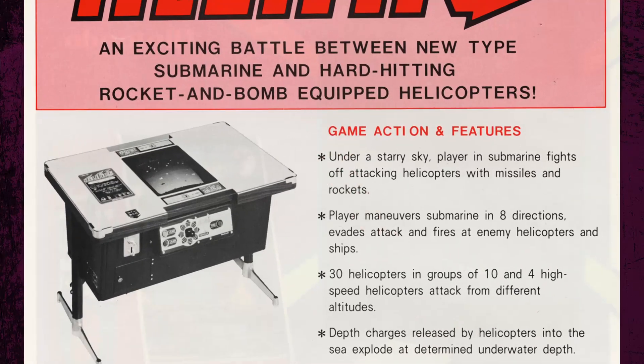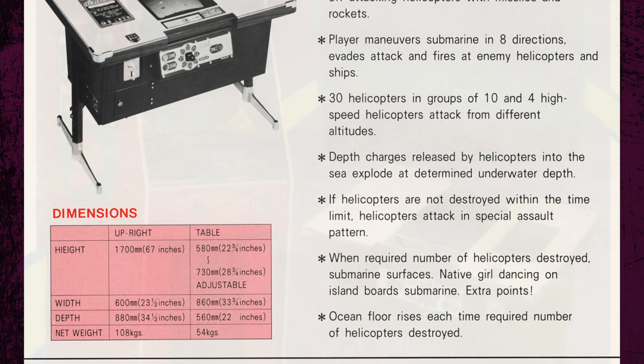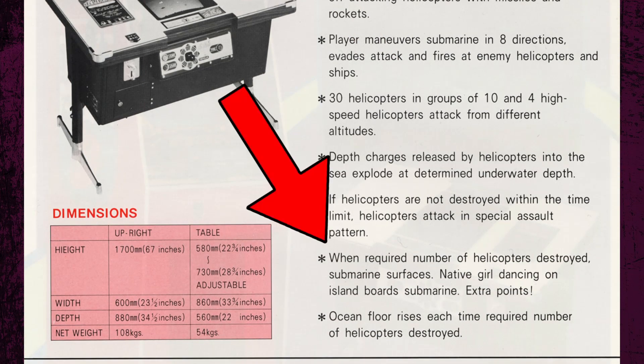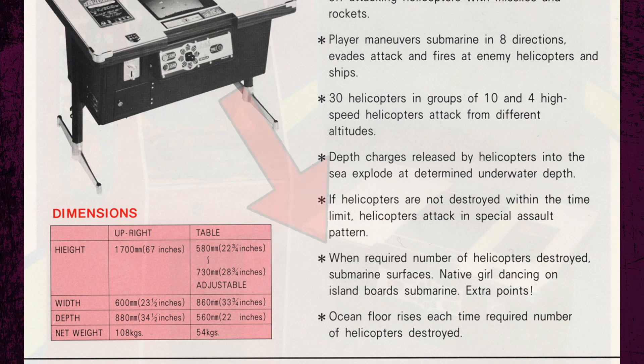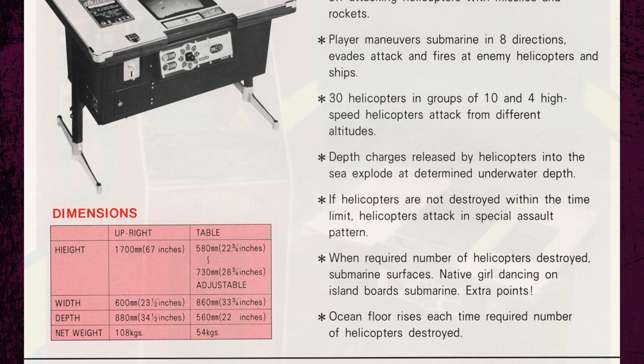The flyer for this game boasts an exciting battle between a new-type submarine and hard-hitting rocket-and-bomb-equipped helicopters. It also gives us a clue on what the goal for this game should be: when the required number of helicopters are destroyed, the submarine surfaces. Native girl dancing on island, board submarine, extra points. Oh boy, what on earth will that look like? I guess there's only one way to find out.